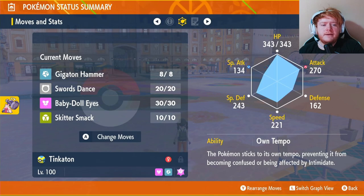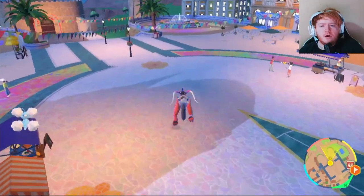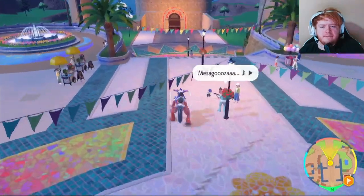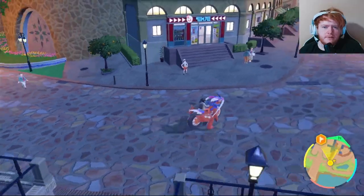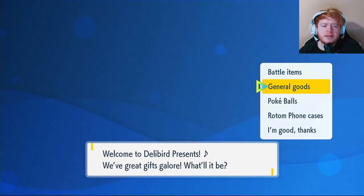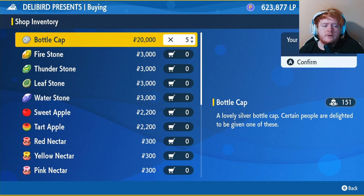Click the Adamant mint and apply it to your Tinkerton. This raises attack and decreases special attack, which is perfect since we're a physical attacker. Our EVs go into HP and attack, and you also want max IVs. Go to any Delibird shop, click General Goods, and buy Bottle Caps for 20,000 Poke dollars each - each one maxes one stat's IV.